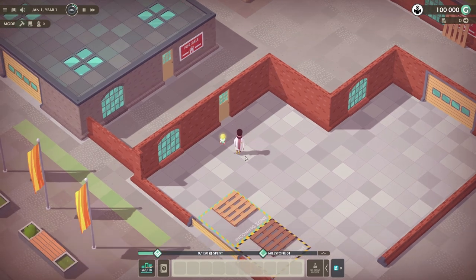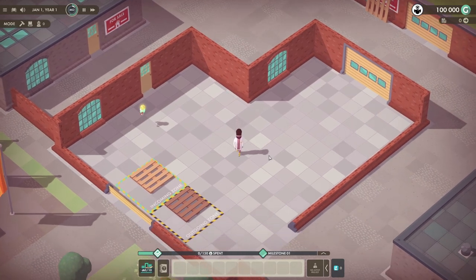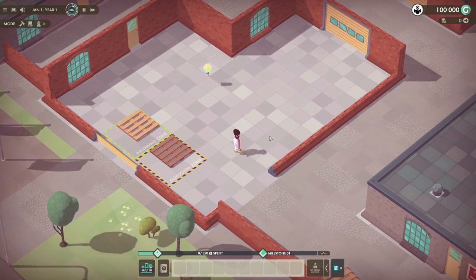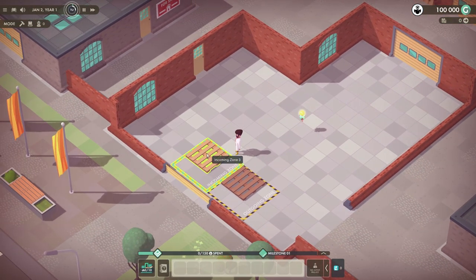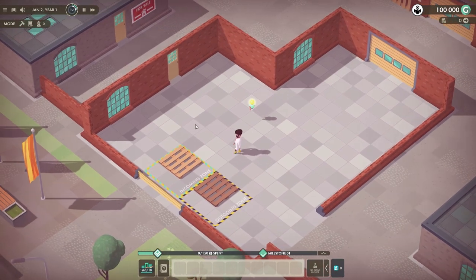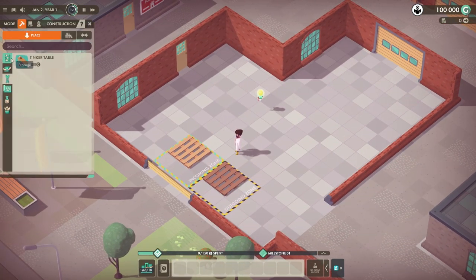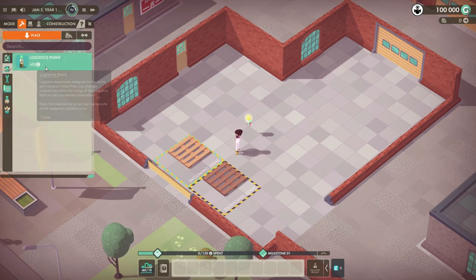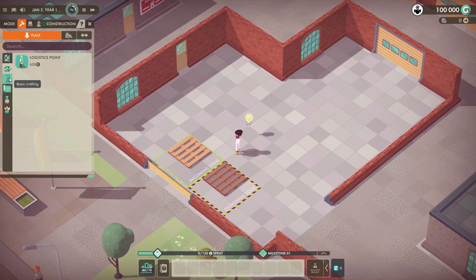Slightly laggy there for a start, but we're fine. We start with a hundred G — that's a lot, that's huge. So this is our house. We have an incoming zone where we're going to be getting the stuff in, and an outgoing zone where we're going to be selling the products. Let's see what we can actually build at the start. We have a bunch of storage shelves, a logistic point, tinkertable, assembly table and design desk, research, and some decoration.